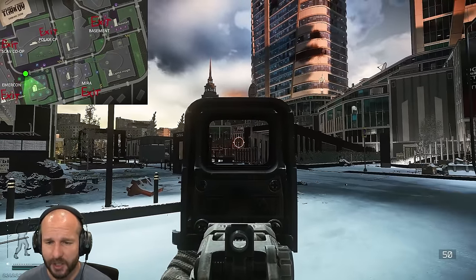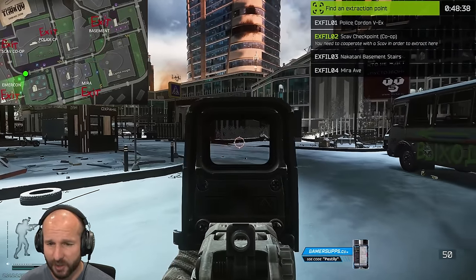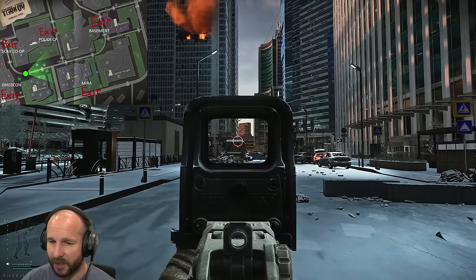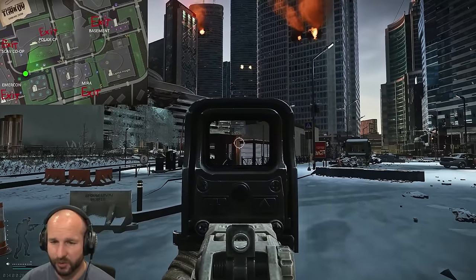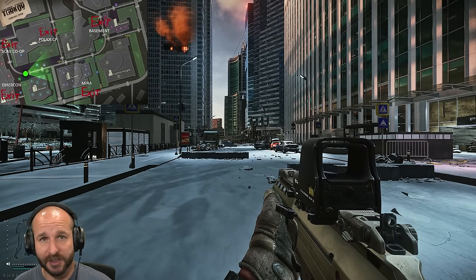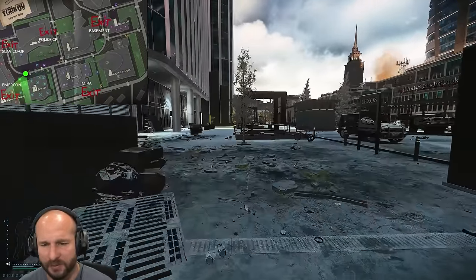I'm down at the Emicon Extract end. There is the Scav Checkpoint — if you double tap O, the Scav Checkpoint extract is just over there. Going down this part leads to an underground section I'll cover as well. Right down the other end is the Nakatani basement stairs. On this side there's the car extract, and then the Mirror extract — the flare extract — on the other side. That's the whole perimeter and where all the extracts are.